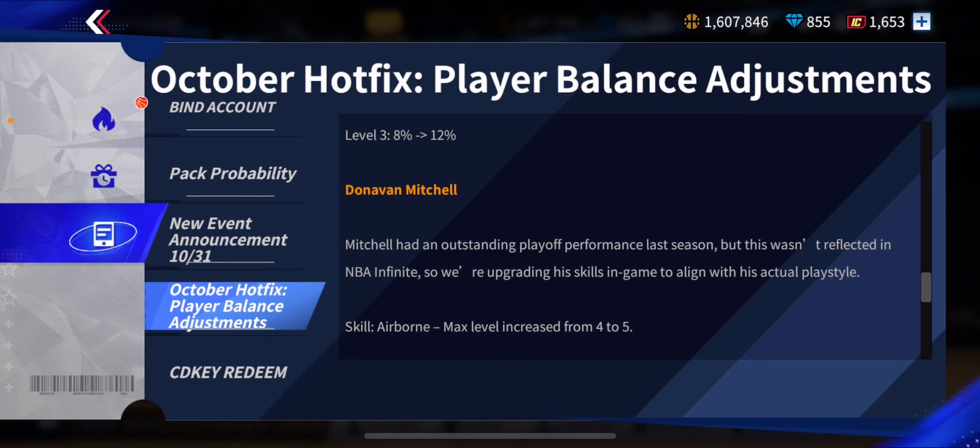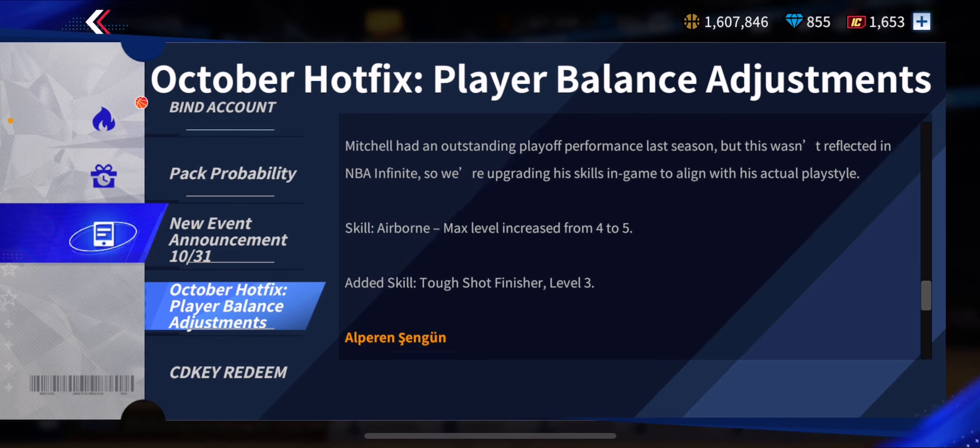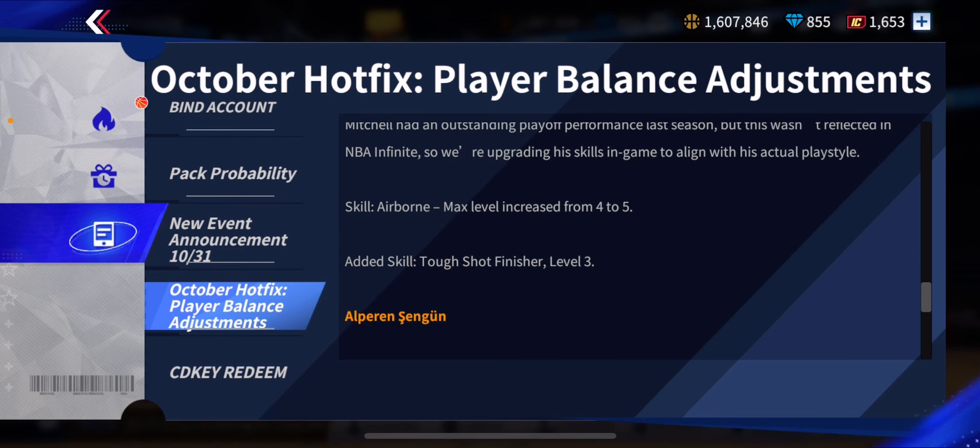Donovan Mitchell — interesting here. 'Mitchell had an outstanding playoff run last season, but this wasn't reflected in NBA Infinite, so we're upgrading his skills to align with his actual playstyle.' Skill airborne max level increased from 4 to 5, and added skill tough shot finisher level 3.